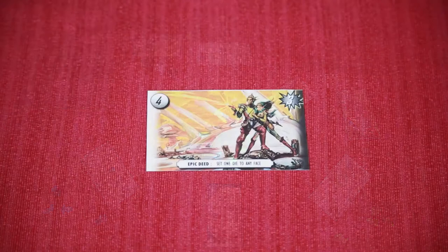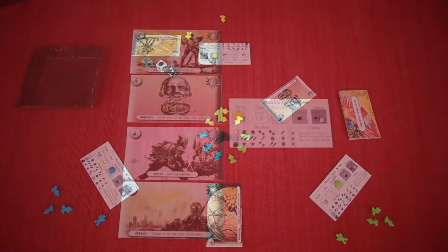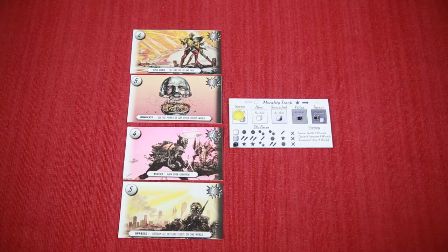If you wish, you can activate a one-time world power at any time on your turn. When a player achieves the amount of points required to trigger the endgame, all other players take a final turn. Players then sum the value of their worlds obtained and add bonus points based upon their morality. The player with the most points wins.